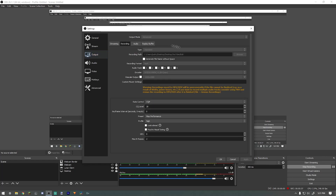I'm not going to go over streaming, just recording. Make sure at the top the output mode is set to advanced. This is where I have my videos saved when done recording. Recording format is MP4, my audio track is set to two — I'll show you why in a minute. My encoder is my GPU, the RTX 2060 Super. If you have an Nvidia GPU, definitely use it and select the one that says Nvidia NVENC H.264 (new), because that gives you the best quality and performance.